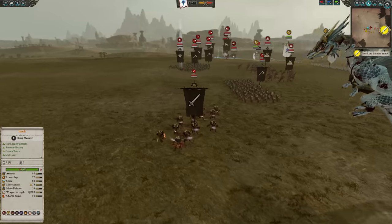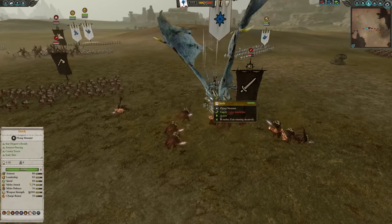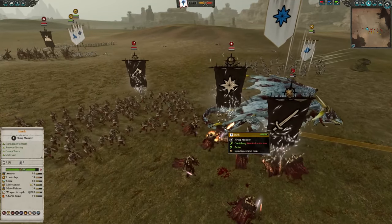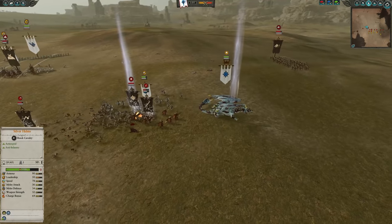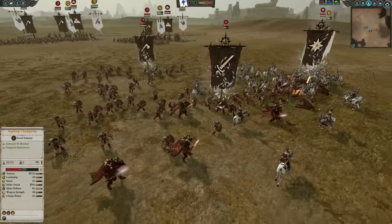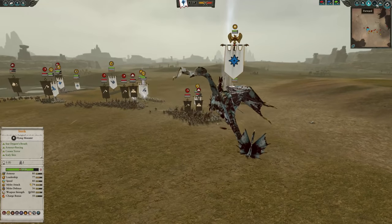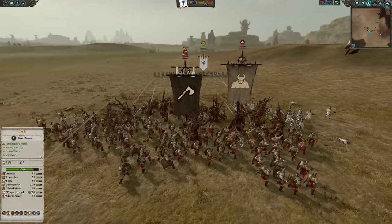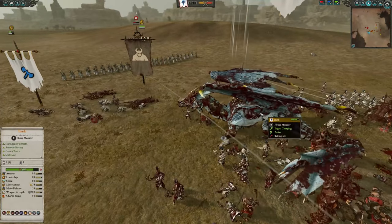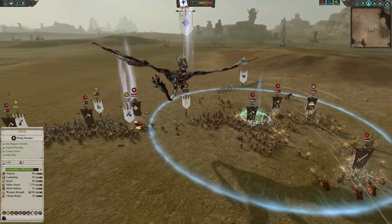We need to scan the battlefield for good vulnerable targets that we can attack, make use of our charge bonus to get some extra melee attack and weapon strength, do a bit of damage, and when something comes along that's going to make that matchup bad for you — or your charge bonus runs out, which is at around 13 seconds to completely go away — then it's time to get out of there. You want to stay in combat for around 10 to 20 seconds, unless a bad matchup comes along where you might get surrounded, then you probably want to get out of there. Fly off and look for a new target. We took about half the HP off a unit of Aspiring Champions — that's some good work. Now we can move on and look for a new target. Here we see some trolls struggling — the perfect target to make use of our terror. Fly down, hit them, and they will be terror-routed. Anything below around 30 leadership will likely be terror-routed when that dragon arrives.